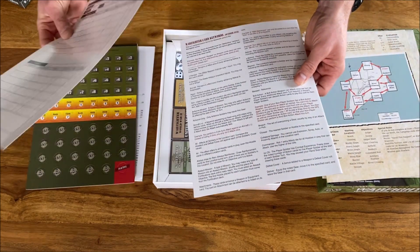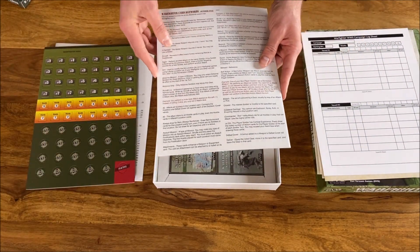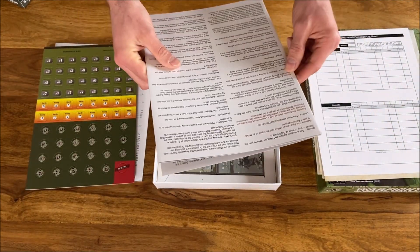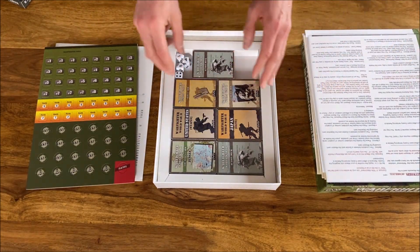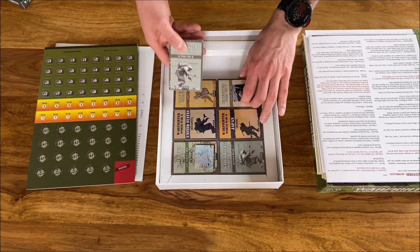We also have the campaign tracking sheet to keep track of all the important elements of the campaign. And here we have the player aid — I think there are about eight of them. What makes this box so heavy are the tons of card decks: the action deck, soldier cards, Japanese forces, weapons cards.